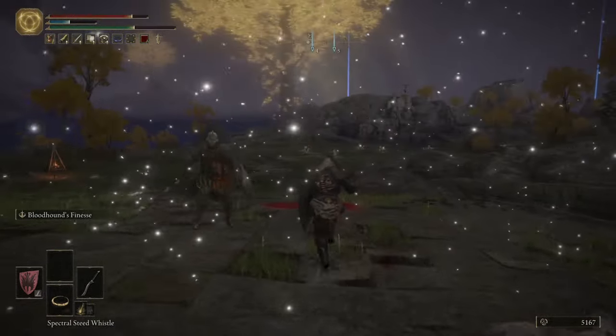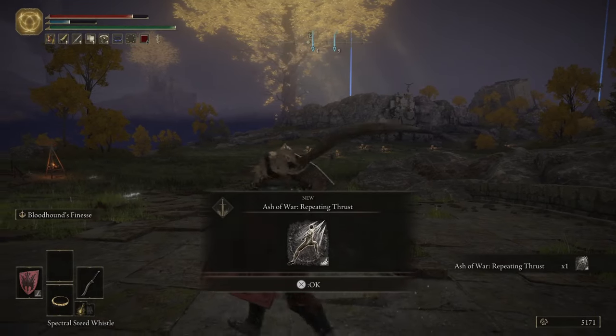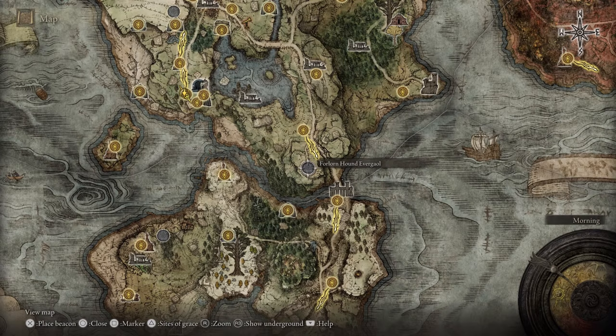Now, for those wondering where to get this sword, you go to this location right here and fight the boss. Once you're fighting the boss, I recommend going straight for him as he spawns and not letting up on him, because he is easily staggered, so you can kind of stun lock him.